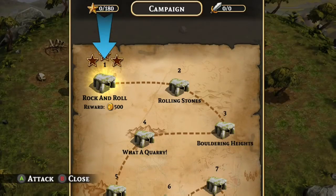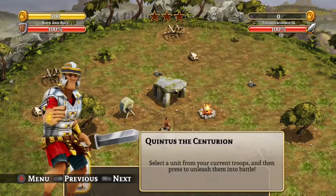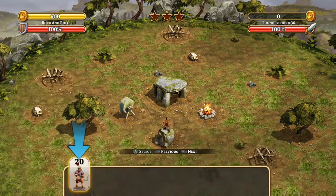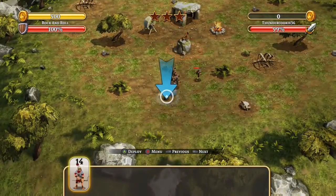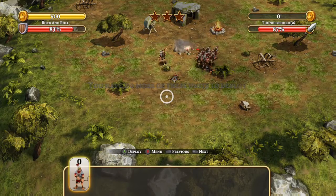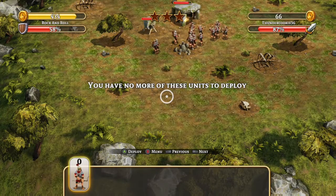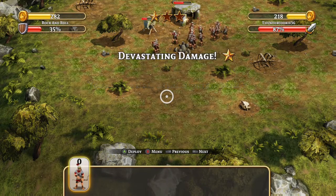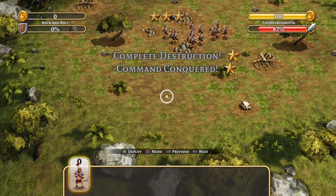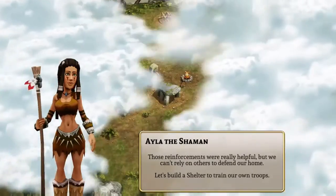Now let's do the first one — the campaign. Select a unit from the current troops and then press to unleash them into battle. I'm just going to deploy them all. I really don't care. It's looking pretty solid — I'm definitely going to win. This stuff is really easy so far.